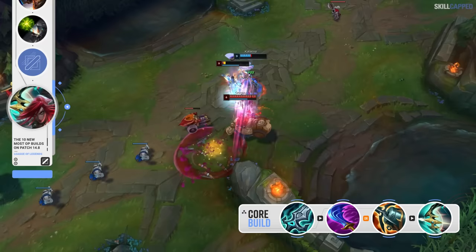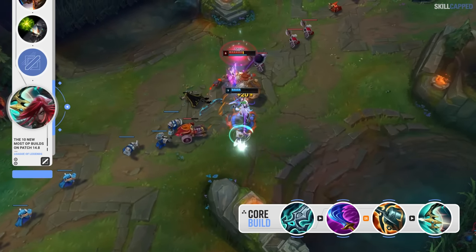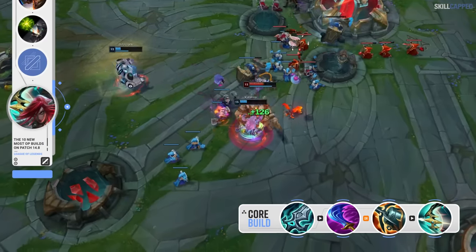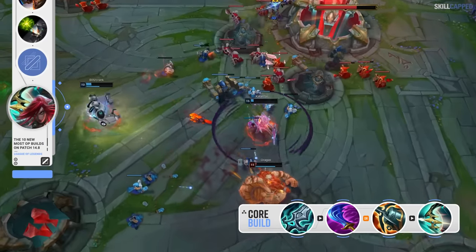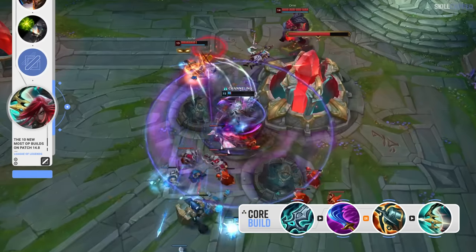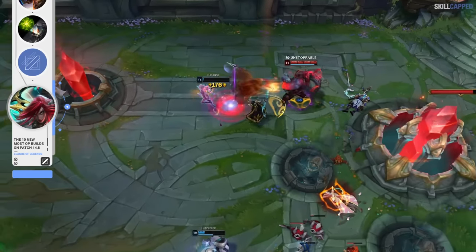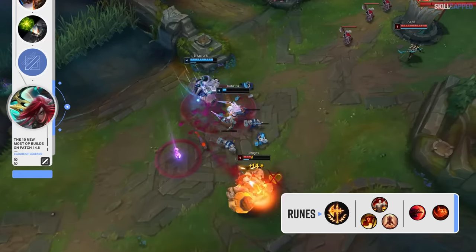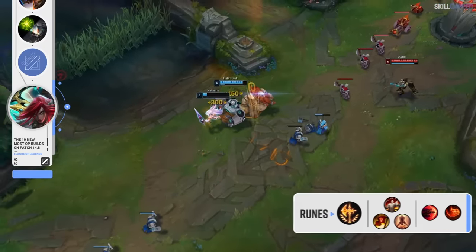This build offers Katarina a lot of versatility right now, as being able to implement Wit's End into your core when enemy comps are heavier on magic damage is such a nice luxury. When you're playing standard AP Kat, you don't really have a good defensive magic damage item, as Banshee's Veil is quite underwhelming in comparison to Wit's End. The rune page consists of Conqueror with Triumph, Tenacity and Last Stand, while Sudden Impact and Relentless Hunter are for secondaries.